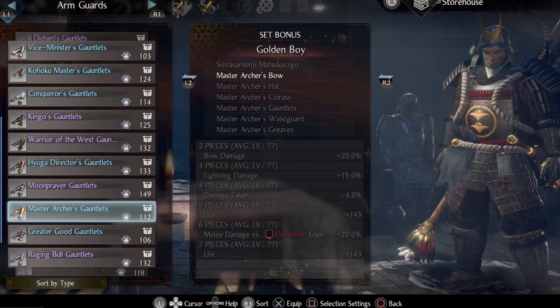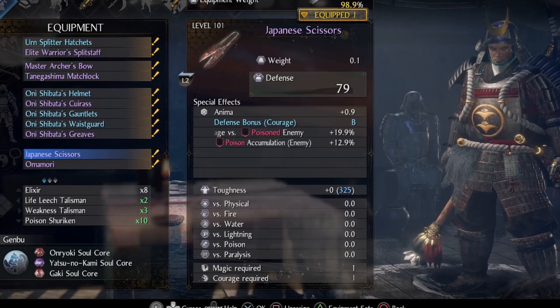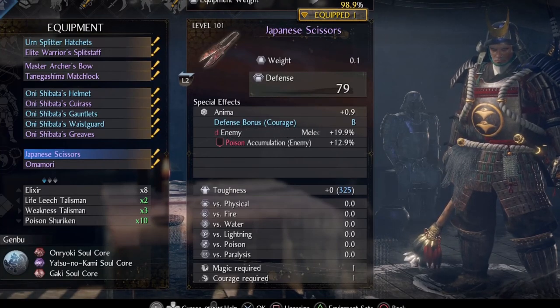Master Swordsman is not bad either. Master Archer can be acquired in the 2nd region and is quite good, but same as Red Demon you need a Lightning Talisman or Lightning Onibis Soulcore to get the most out of it. On accessories, the most important thing is to have melee damage versus poisoned enemy.